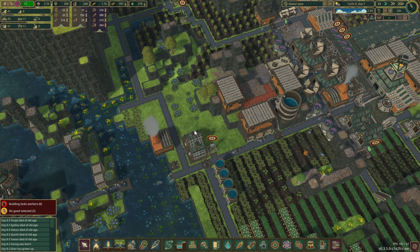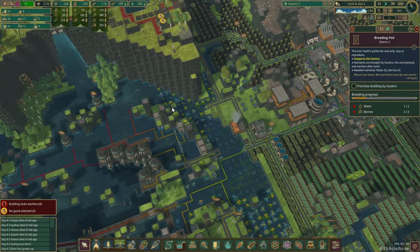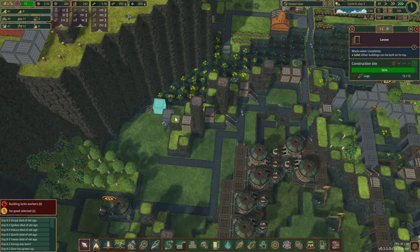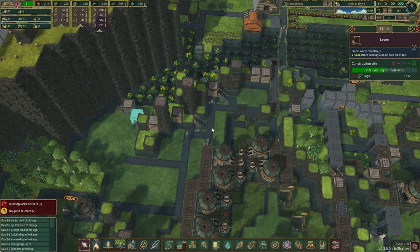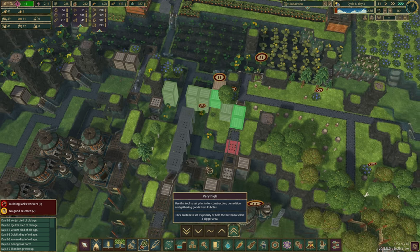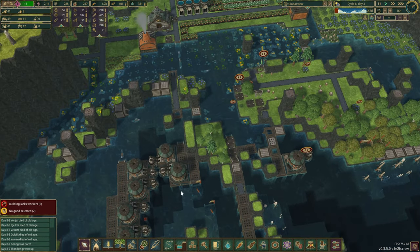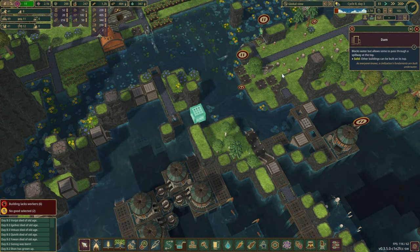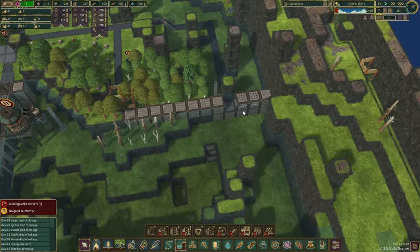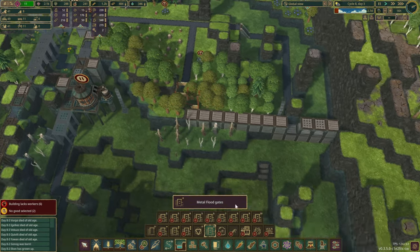I wouldn't mind opening another beaver pod as well. These levees are now going in place. Those sections are going to be done. Water's going through this way only - we might flood this area a little bit. I guess we shall see. This section needs to be fixed up next. We'll build two of you here, a little bit higher priority as well, and we'll set you to be closed. That is pretty full now - maybe we close you up as well.